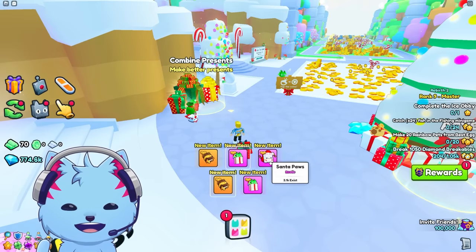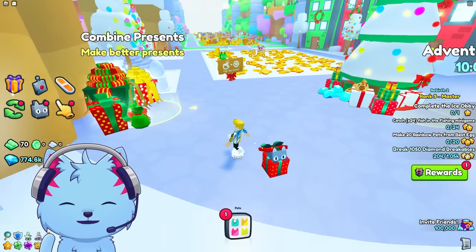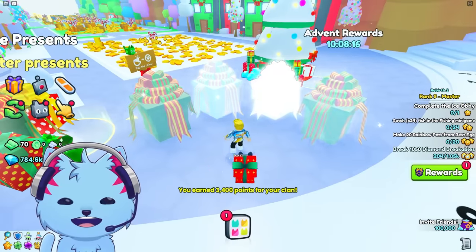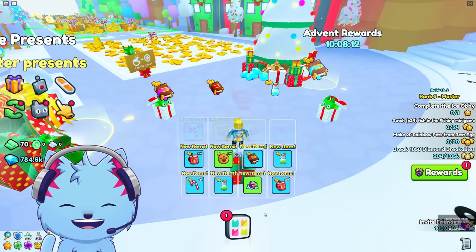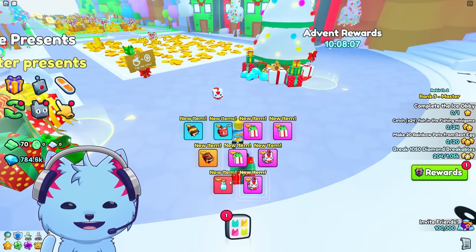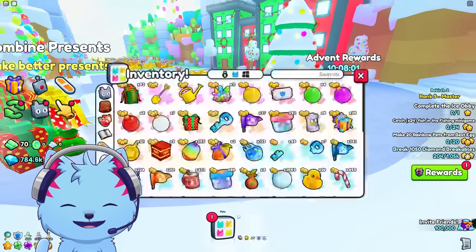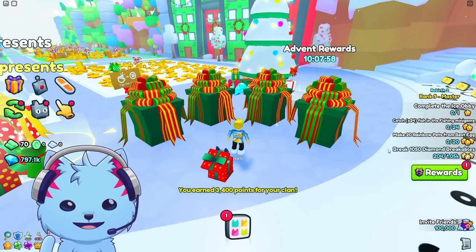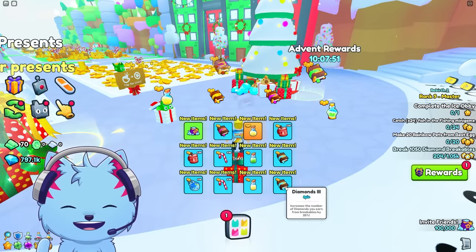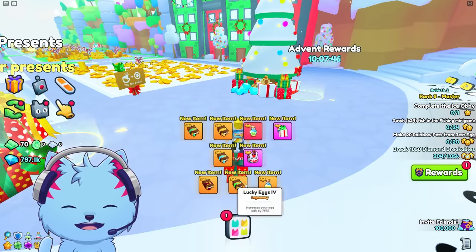Let's do four presents at once again. Tennis ball... anything good? Why do you only get trash from this? Santa Paws... imagine I say that and then I get a huge — that would make up for it. Let's open four more. We got a lot of cookies, some enchants, some criticals — nothing good again. Four more: anything? Nope, nope, nope — oh, diamonds, five K.